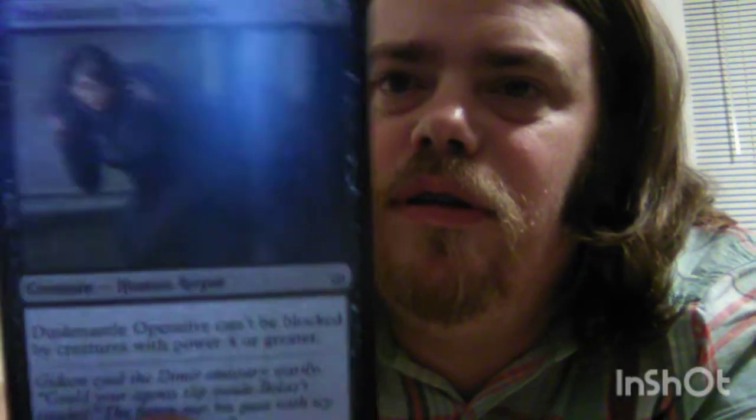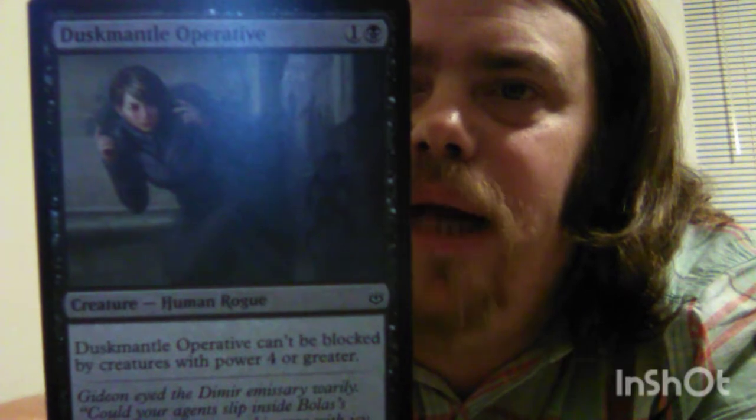Then we have Dusk Mantle Operative — two mana cost, one black plus one of any color. It's a Human Rogue, 2-2, and it cannot be blocked by creatures with power 4 or greater. The flavor text reads: 'Gideon eyed the Dimir Emissary warily. Could your agents slip inside Bolas' Citadel?' The figure met his gaze with icy resolve. 'We already have.'